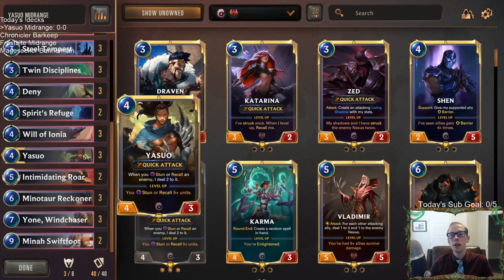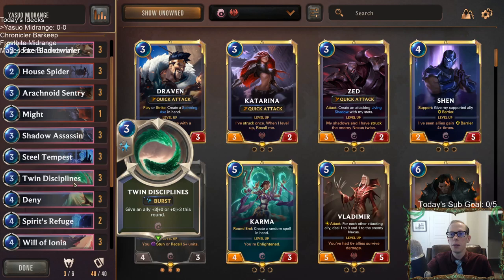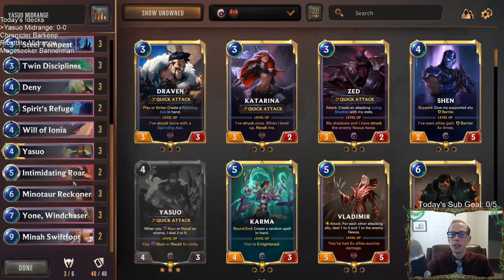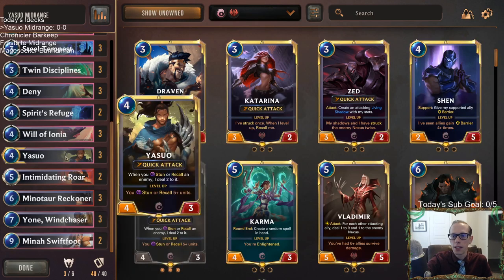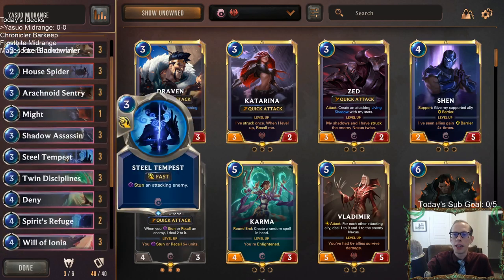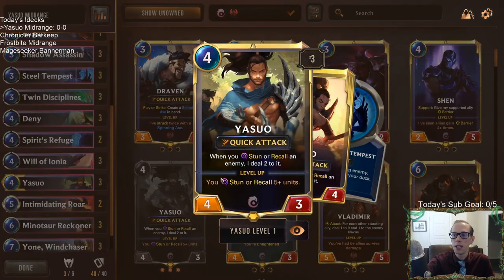Our deck is playing Yasuo and no other champions. We're playing the same list that we've played a couple of times. Before we had three Intimidating Roars, and we did take one out to get an extra Yone in, because Yone is amazing. This is like a tier two deck — it's not one of the best decks, but it's definitely fun to play and it can be super powerful.